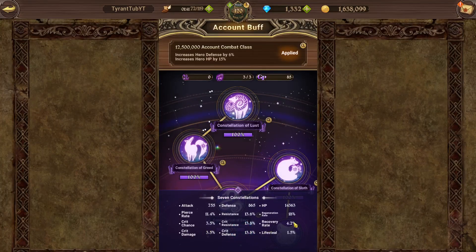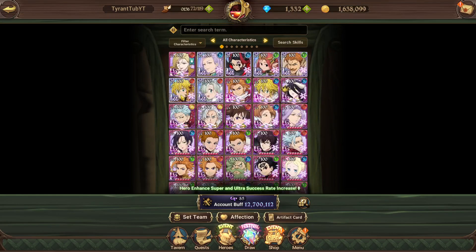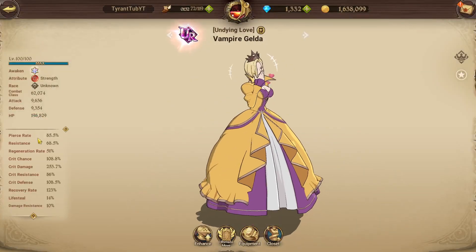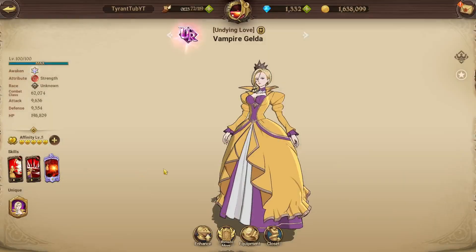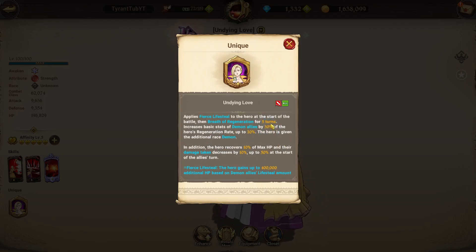Basically, you want roughly 70% regen rate. Currently she's only rocking 51%, but you don't have to run regen rate gear on her — your constellation gives an extra 18% regen rate. If you were to then buy her outfits or headgears, you could reach the amount you need without having anything in gear. You want 70%. The hero is also given an additional race of demon, and she can give up to 30% basic stats.